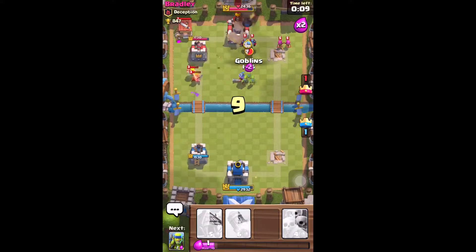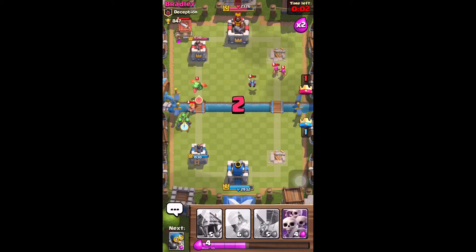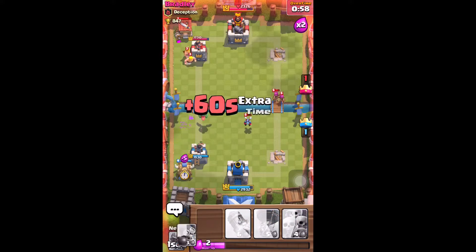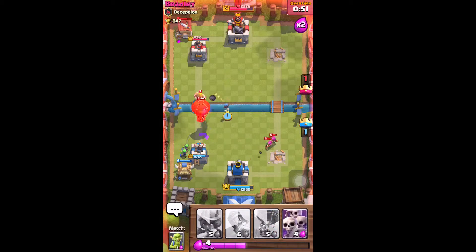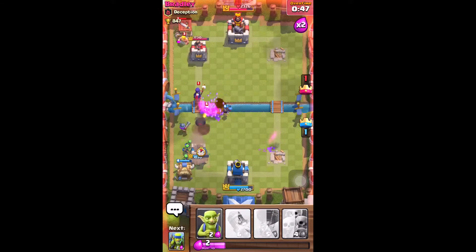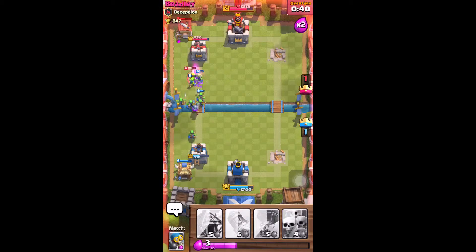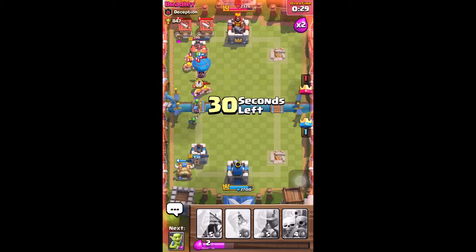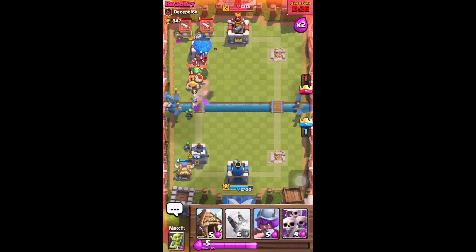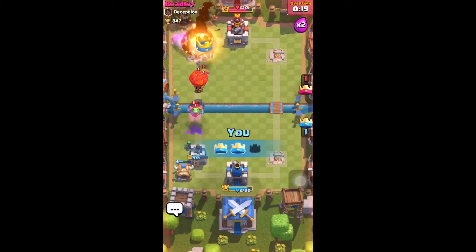I'm going to go for this three-star guys. No — you dumbass barbarians. Oh no, no, no, no — he got another balloon. I think I lost this guys, he got another balloon. We should be able to get this tower guys — oh yes, we should be able to get this. We're almost there. All we need to do is drop this rocket down and I think we should be good.